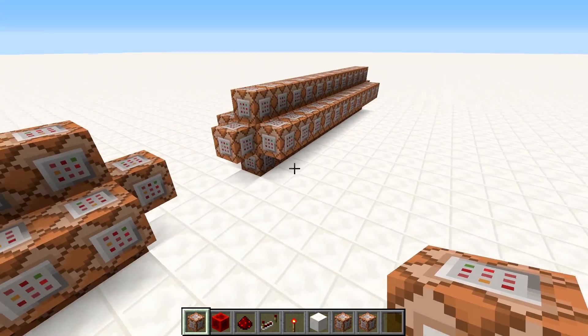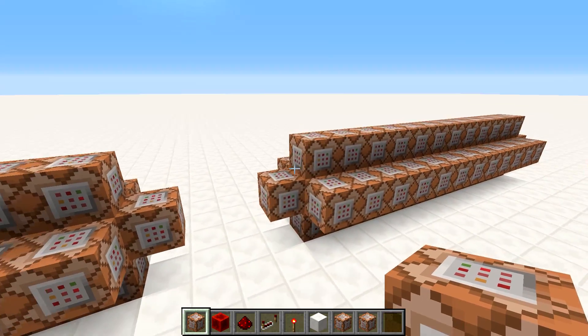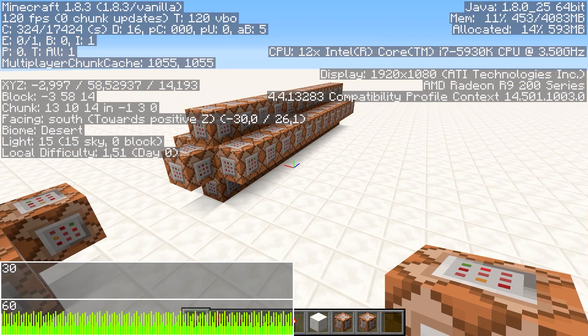And here we go — we now have two clocks, 50 command blocks each, so we have 100 command blocks running every tick. Look at the performance: it's getting slightly worse but still no chunk updates and still 120 FPS.